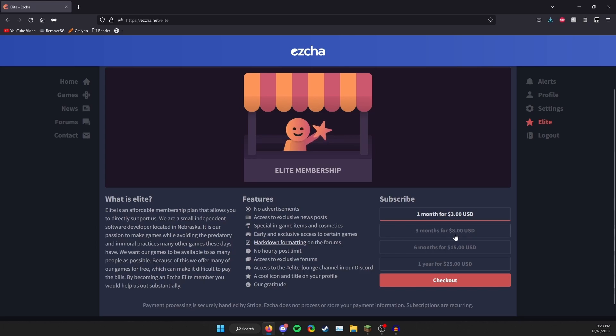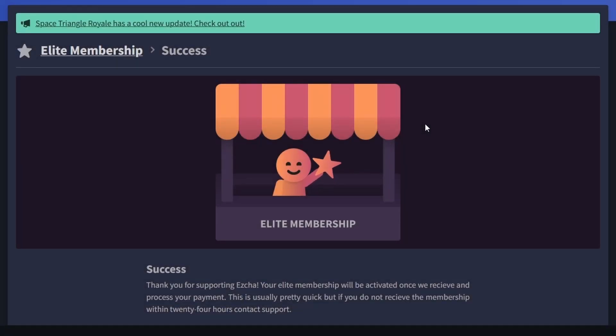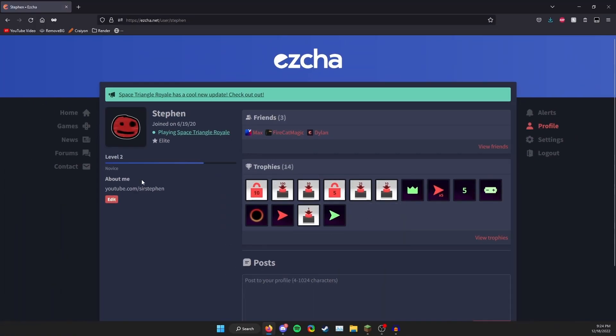I love my boy ezcha and I love this website — I feel like it has potential — so I'm gonna buy Elite and show you guys the game. It's only three dollars for a month, and I'll probably cancel it after, but why not. I'm back now with my three-dollar Elite membership. On your profile it says 'Elite,' which is pretty cool, though you don't even get a trophy for it — which is kind of sad — but you do get this cool little star.